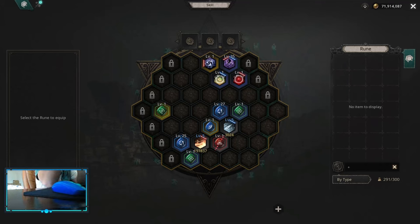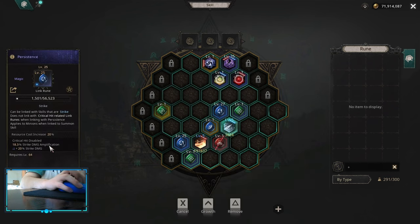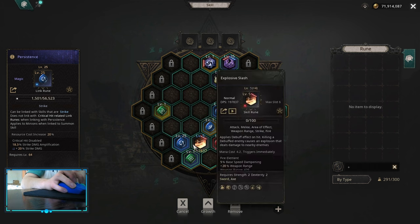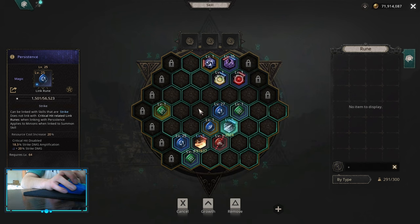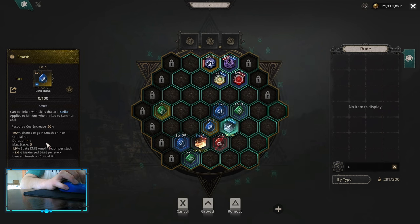Now let's get into the maximize damage approach and how the skill board should look. I picked up any skill — it doesn't matter — what matters is the link room. You want to have persistences on both your skills; this is the main damage you're going to get. It disables critical hits. On zodiacs, don't pick up critical anymore, just pick up maximize damage chance once. Always have persistence.